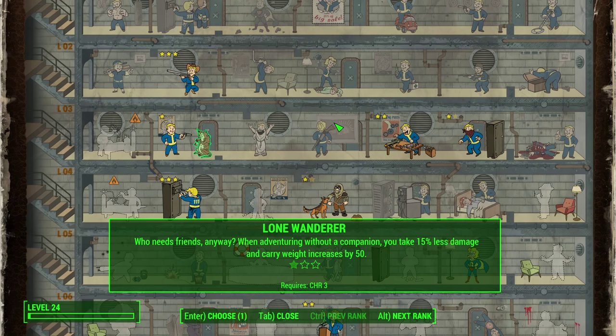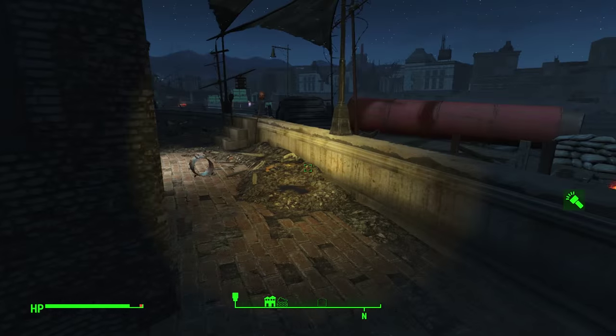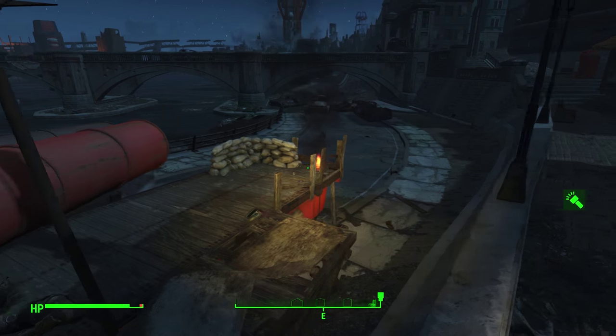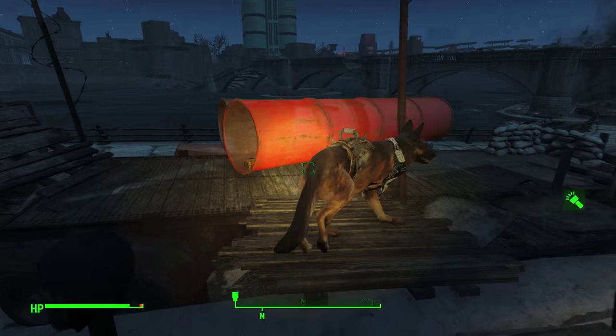I'm honestly not convinced that's not a bug, because it really does not make any sense. When it comes to the number of companions you can have, Dogmeat counts — but when it comes to this perk, Dogmeat doesn't count. Taking 50% less damage across the board is really nice, and honestly the thing I care about most is my carry weight being increased by 50, because oh my god, this carry weight drives me crazy. So yes please, I'll take it. Apparently Dogmeat's not a real person. Don't worry Dogmeat, I know you're a real person.